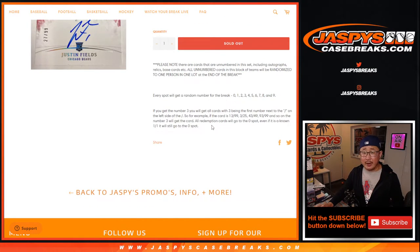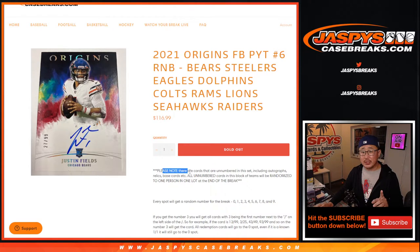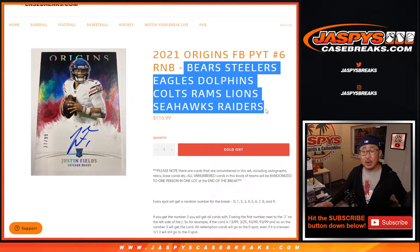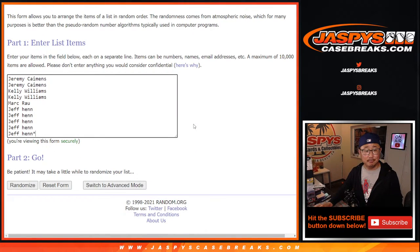So you get a block of numbers right here. The unique thing with this is that in Origins there are a lot of non-numbered cards in this set, which can include autographs, relics, RPAs, base cards, and so on. All non-numbered cards in this break, for these teams only, will be randomized as one lot at the end of the break and given to someone here — it's either Jeremy, Kelly, Mark, or Jeff.